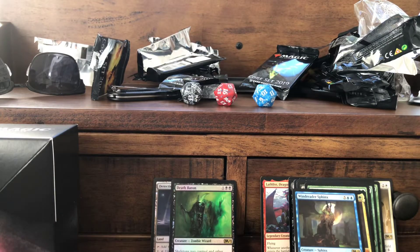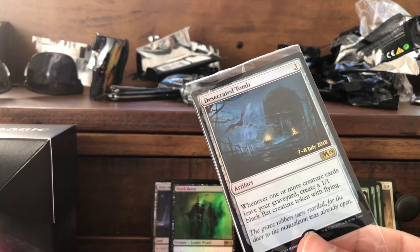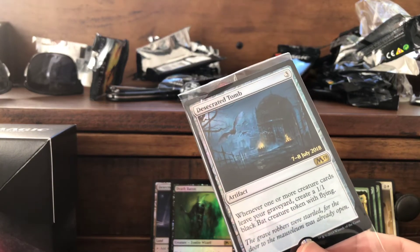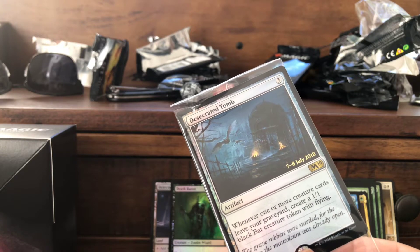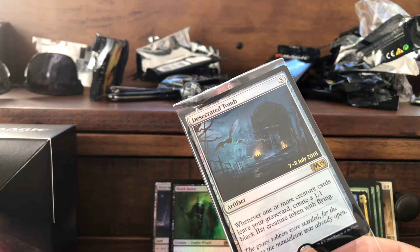Our promo card is Desecrated Tomb — artifact, no mana cost: one or more creature cards leave your graveyard, create a 1/1 black bat token.